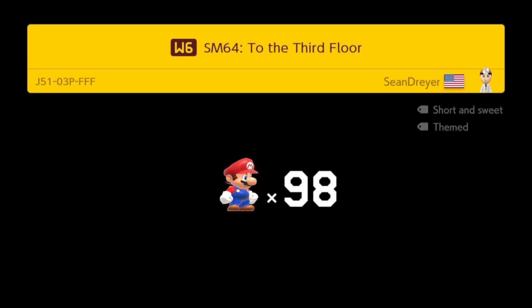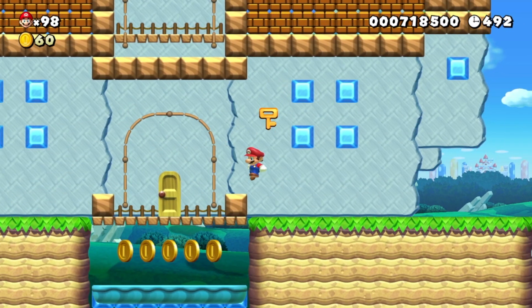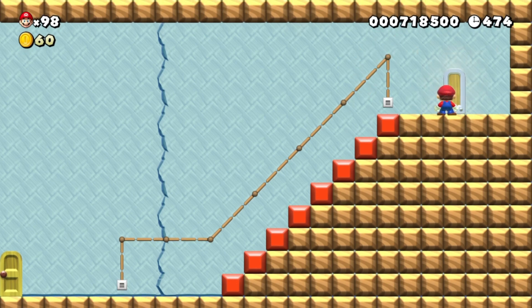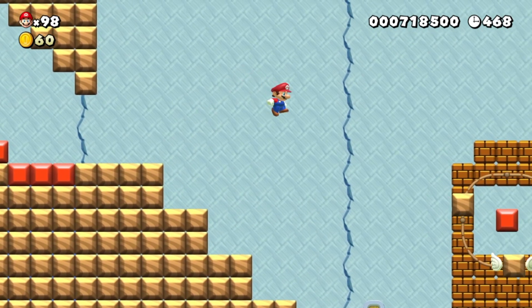We're heading into the next level here. We're in World 6, so to the third floor. It has been so long since I've played this. We're gonna be back in the castle — we have the key now — so we're gonna go up to the third floor. Here's the second floor, and now it's up the first staircase, which normally we would backwards long jump up. But now we are up to the third floor.